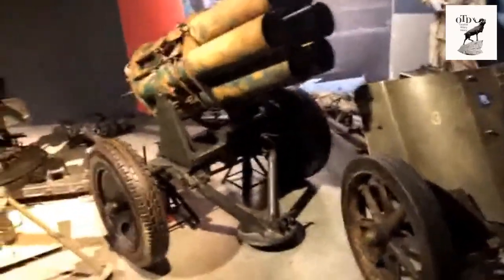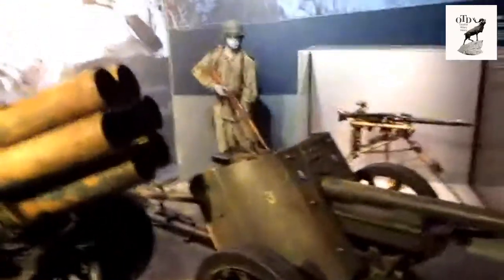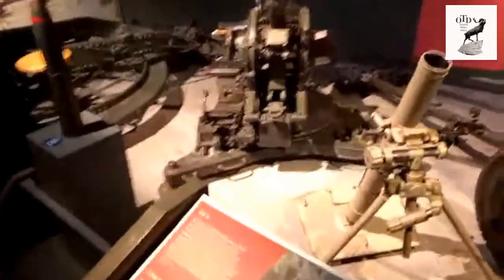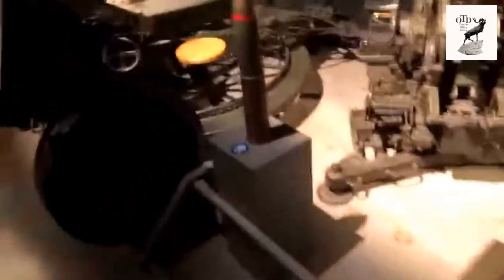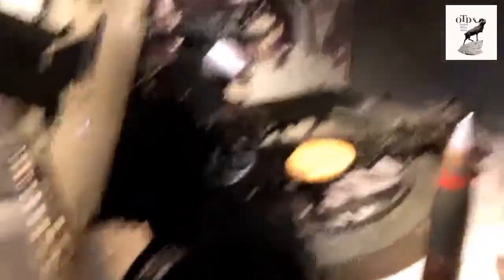Back to the German weapons — the Moaning Minnie, which is its nickname. There's a German soldier display back here, and they always have information flags. And the PAK-38, and the MG42, and a mortar, and then a flak gun. Right next to it is a 25-pounder shell, which is obviously a Commonwealth gun.